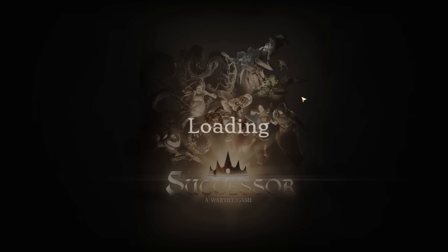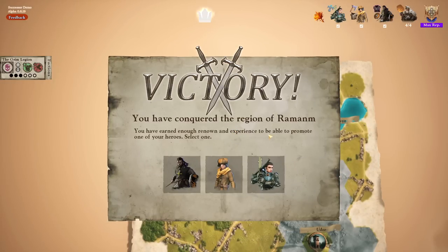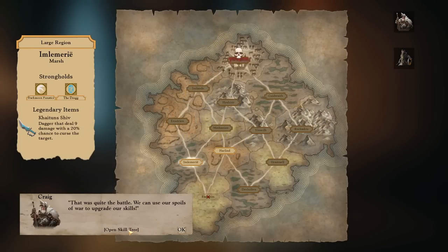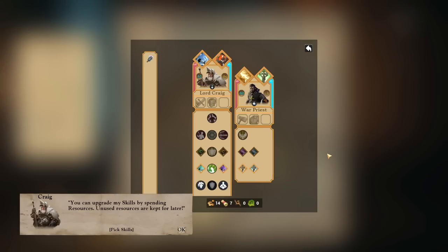You can level up your characters — you get these little scroll things. We have conquered the region of Raman and can now promote one of our heroes. Promoting the war priest. Heroes staying behind protect the region with collected gear; we gain three scrolls of secrets and move on. We've won our first area and there's a skill tree now. We can specialize the holy relic — either make it an AoE heal plus bonus damage, or a 35% chance to do even more damage. Taking the breach damage option. We also got a big hammer but nobody seems to be able to use it.